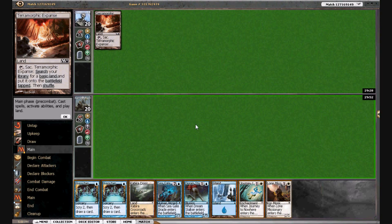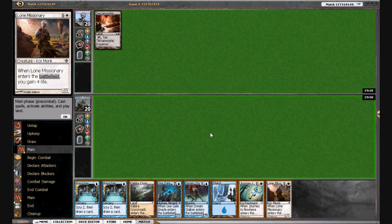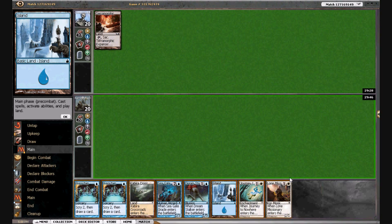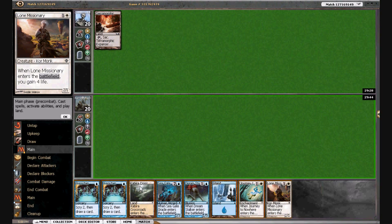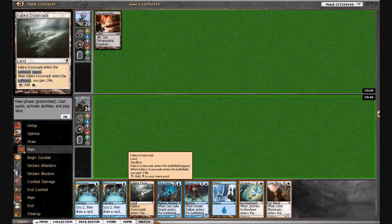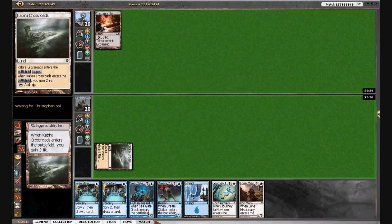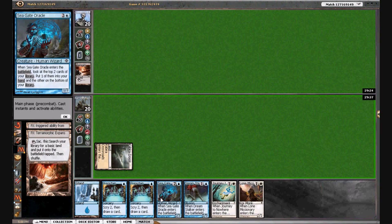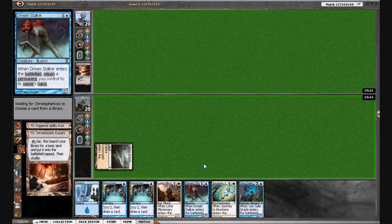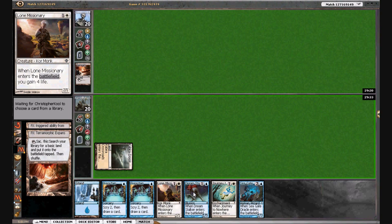Now that we have a two-drop creature, we're not sure what we want to Preordain for — obviously lands, but I prefer going with Crossroads here. I think his turn two is probably going to be some kind of threat or an enchantment, so we're going to go ahead and lead on Crossroads and pass the turn. We don't have a lot going for Dream Stalker yet; we do have this Lone Missionary.